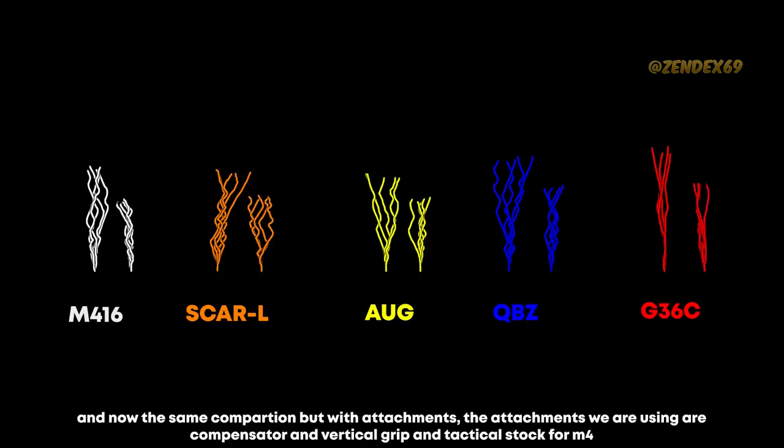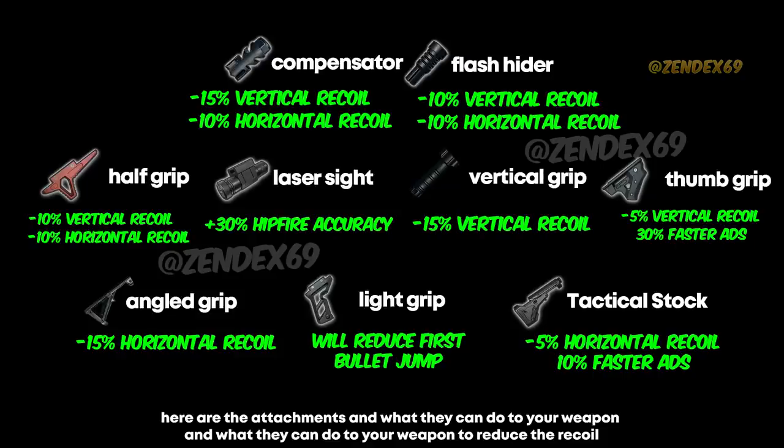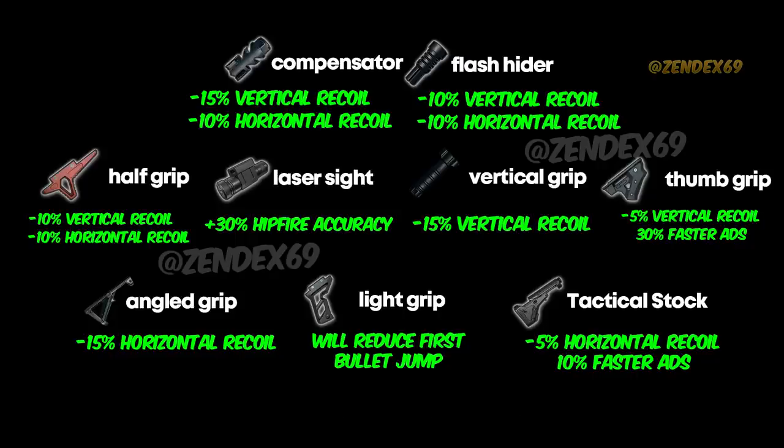Now the same comparison but with attachments — we are using the same attachments for all weapons: compensator and vertical grip. As you can see, with the right attachments your recoil will be reduced and your weapon becomes much better to handle. Here are the attachments and what they can do to your weapon — feel free to pause the screen and check each one. The overall best attachment for assault rifles would be a compensator and angled grip, but this is my personal preference — you can use any attachment you like.